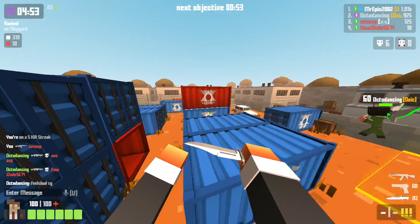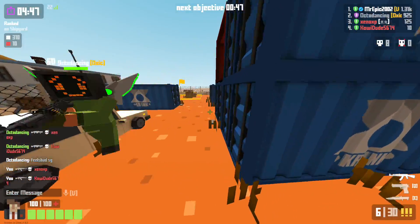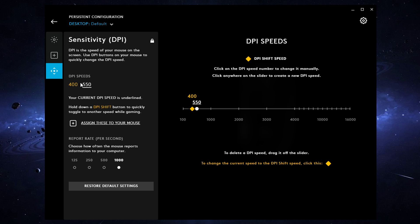An issue talked about a lot in the Krunker community is mouse flicking — where you're aiming in one spot and then suddenly your mouse is somewhere completely different. This happens because of polling rate. To fix this, go into your mouse software, go into sensitivity or DPI, and change from 1000 Hz to 500, or if you're already on 500 change it to 1000. Hopefully this should fix the issue of mouse flicking.